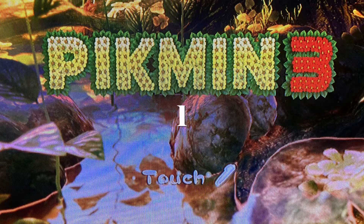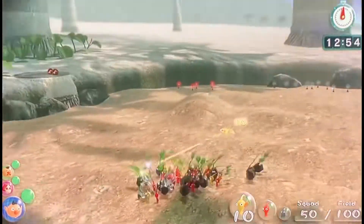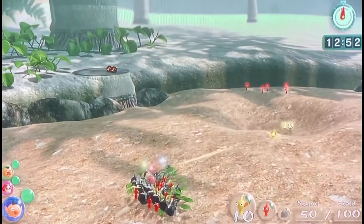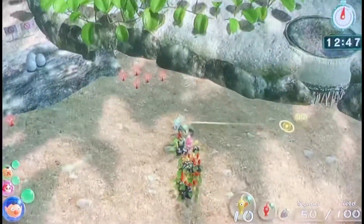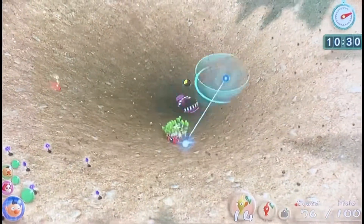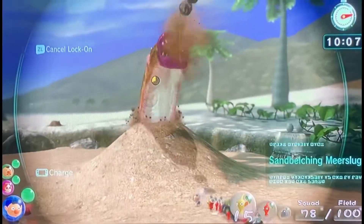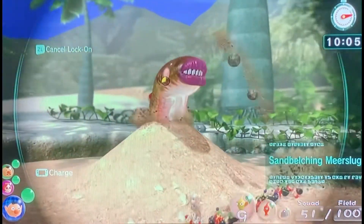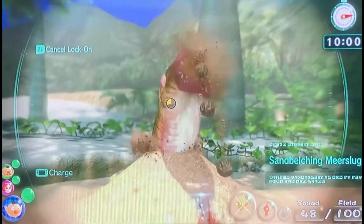At number 1, my all-time favorite, the Sand Belching Mucerog. This boss is so cool — it ruins your battlefield. It has two different kinds of attacks. There's a whirlpool attack where it sucks your Pikmin in and you have to call them to get them out. And then there's a rock attack where it comes out of the ground and if your Pikmin get hit by the rocks, they get plucked.